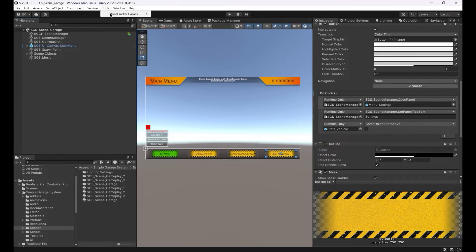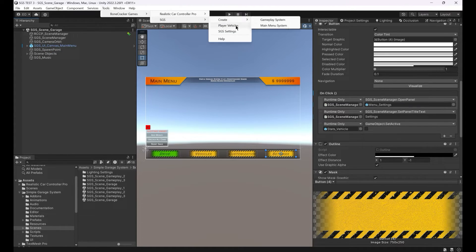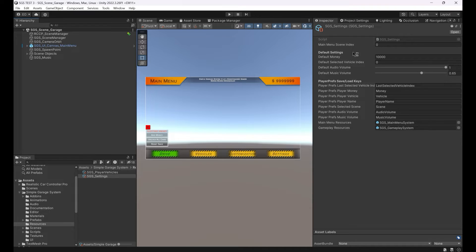There are a few general shared settings in the SGS Settings scriptable object. You can access these settings from Tools > Bonecracker Games > SGS > Settings. You can change initial money, initial vehicle index, player prefs keys, and initial audio volume.